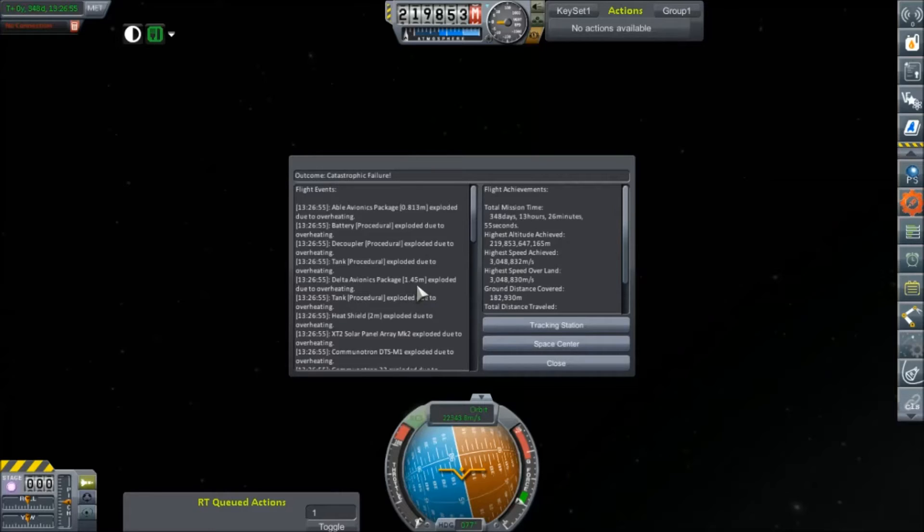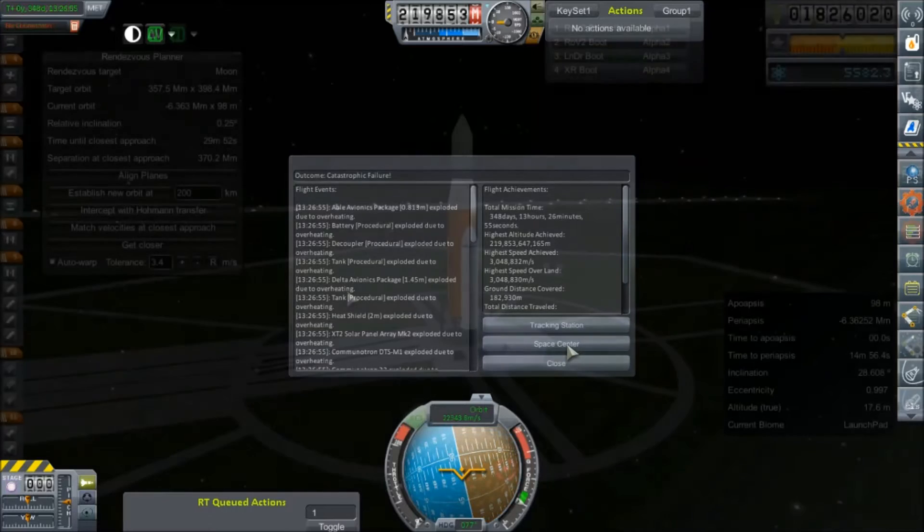I'm kind of willing just to eat this one so that I can get upward and onward with the next flights that I had planned, which will generate some money. I'm going to jump back to the Space Center and take care of a few logistical things. I'll see all of you in just a few short minutes.